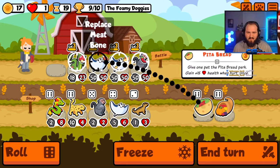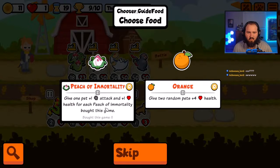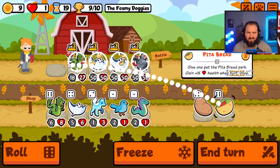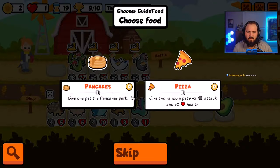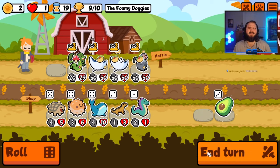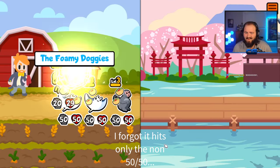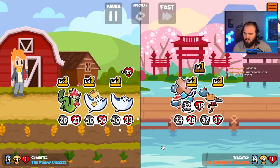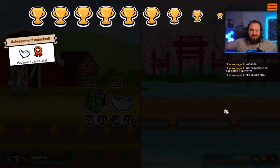If I come across some pita bread, we're gonna replace some stuff. I need to replace that with pita bread, but also I want to get some cornucopias. I think a mushroom on you is still worth it, like 100%. Pancakes or pizza? It's just my lucky day, chat. The dragon is the one thing you don't pita? Yeah, I didn't pita it. Don't even worry — I got it held down.